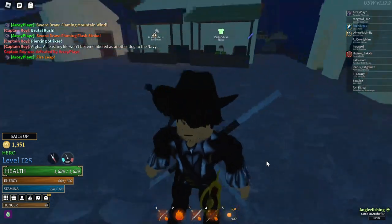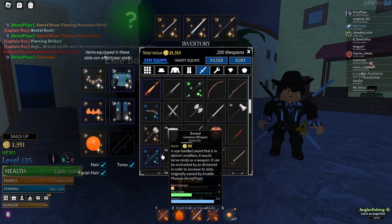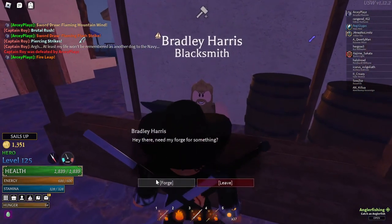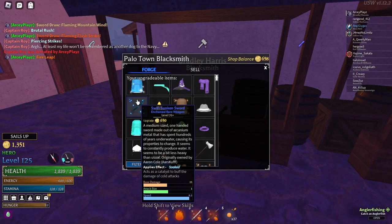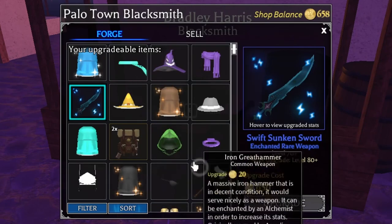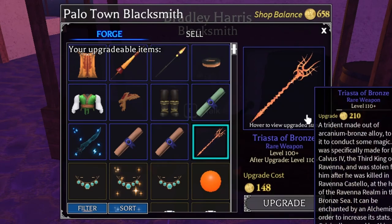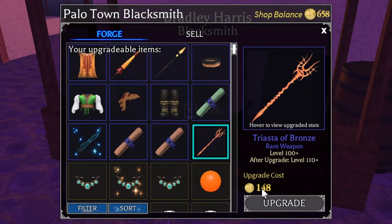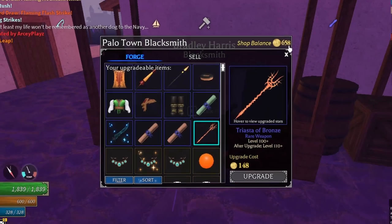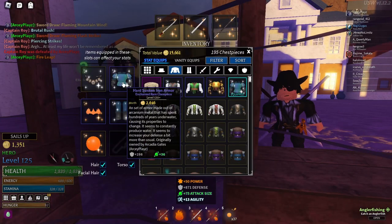The next tip: always upgrade your gear first before you enchant it. The reason is I have a sunken sword that is already pre-enchanted from the World of Magic era at level 70. When I go to upgrade it, there's a problem — it costs a lot. When it's enchanted, upgrading costs much more. If you try to enchant a normal rare weapon it costs around 120, and even a Trail of Bronze at level 110 costs 148 to upgrade. You should upgrade your gear before you enchant it, and if you want to prepare for future updates, don't enchant your gear.